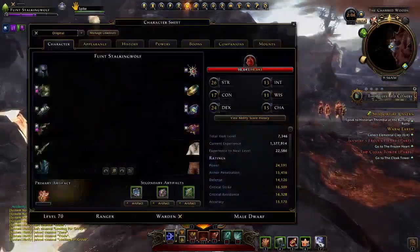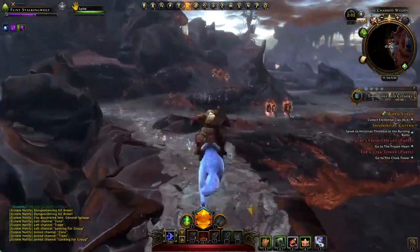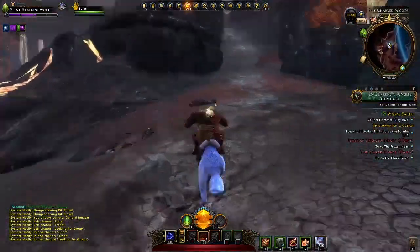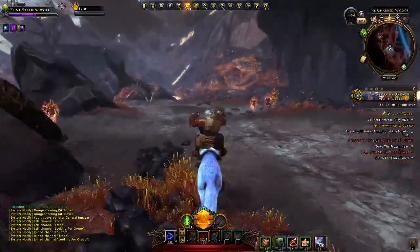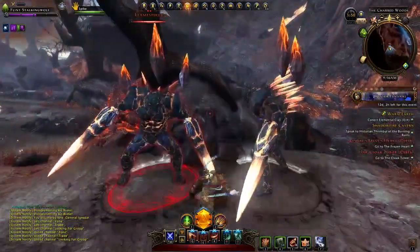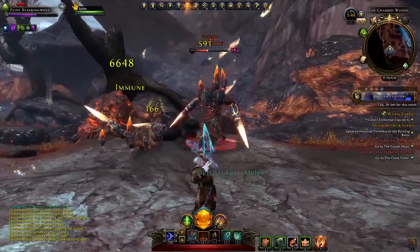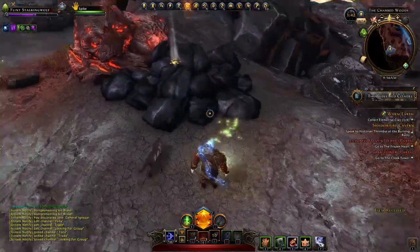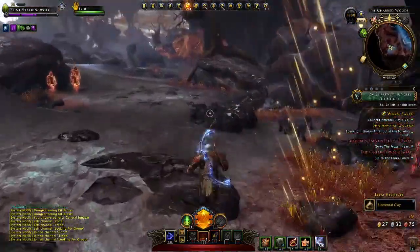That was a good dungeon run. We still got to collect some clay from Flamespikers — we can do that. We can collect clay from spikers. Spiker clay, I guess you could call it. Here's some spikers. Dudes, I need your clay. You have clay? Yes, she was right — there is some clay among these spikers.